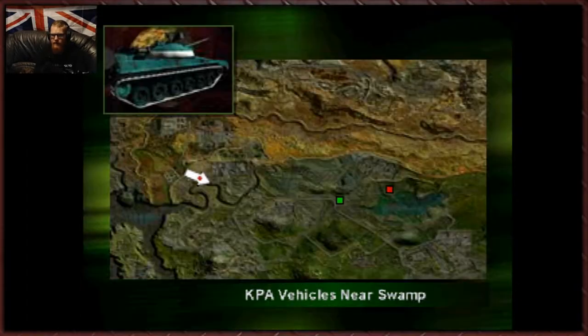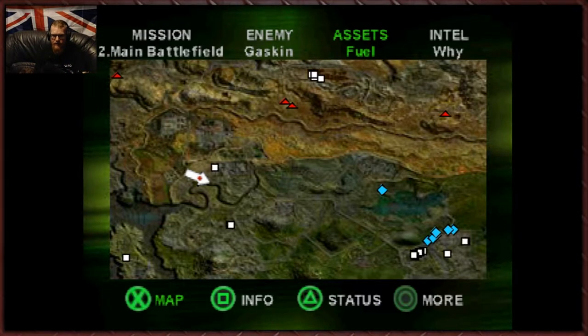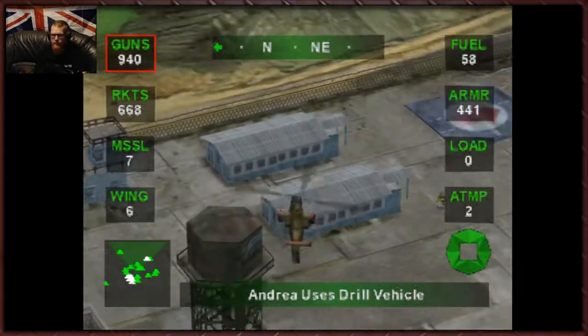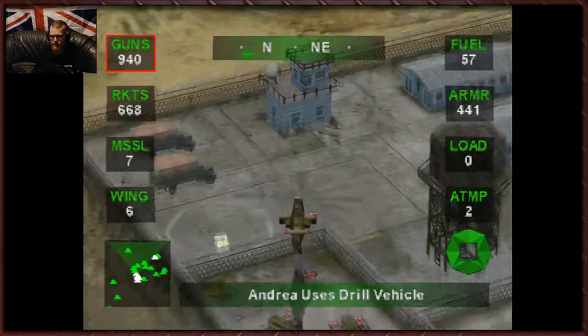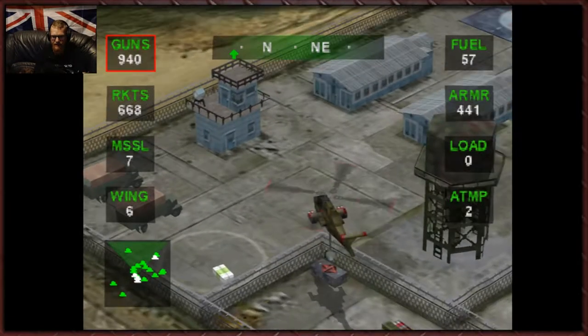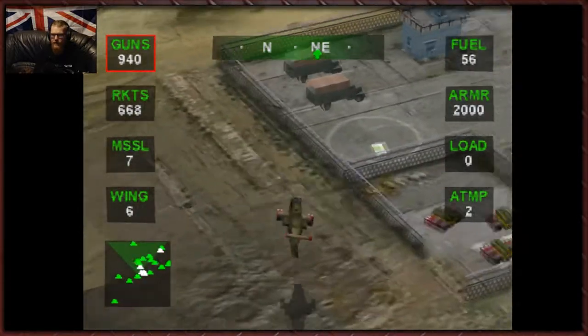KPA vehicles near the swamp — enemy column advancing through swamp, heading south. Why blast them when you can jolt them? Grab the power generator from the village and light them up. Okay cool, so we can do that then. That's fine. Bombers 20 minutes away. Roger that. I'm heading the drill tank back into the tunnel. Give me a second. Alright Andrea, you can have about 10 seconds — that's all we have to spare.